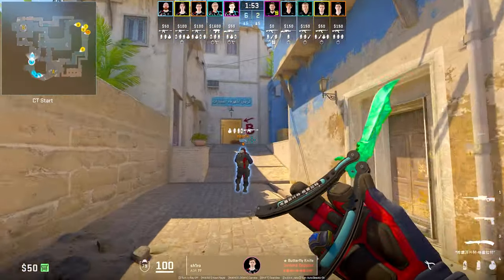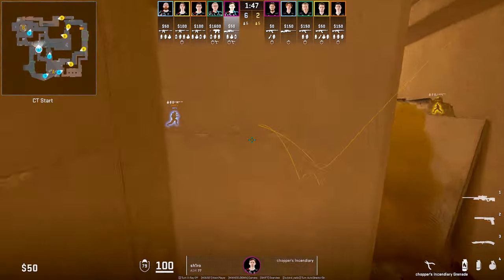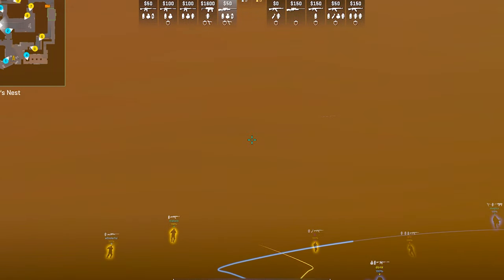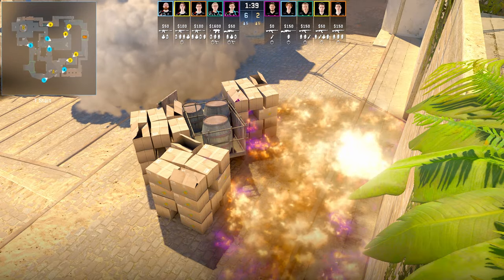Shiro at the start of the round will be smoked off from window, so to help his teammates in mid he will throw a molotov. He does this by getting on top of a position, aiming at the bottom left of the roof, keeping his crosshair still, putting his back against the wall, and running and left-clicking as soon as he's about to hit the wall. This molotov will land top mid, denying T side access.